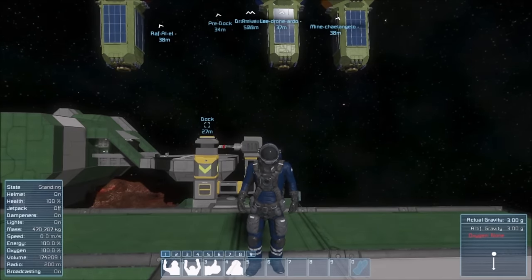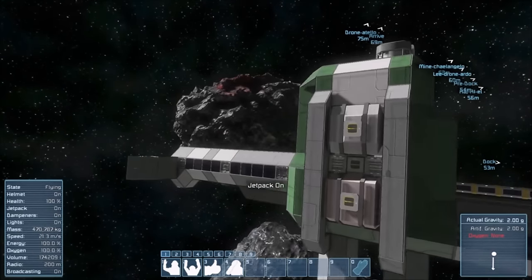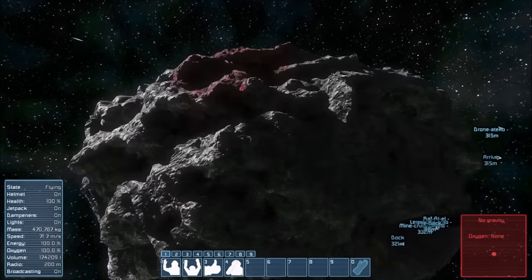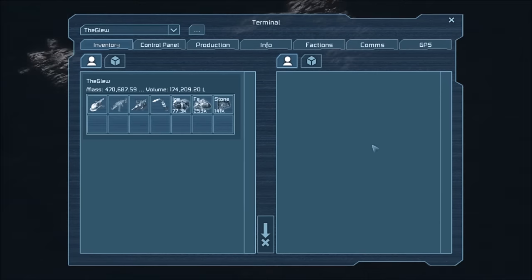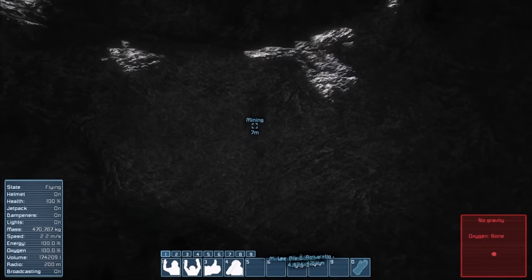All that's left is to find an asteroid and place a waypoint on it. It's important that you place your waypoint on the face of the asteroid that is most in line or visible from your station. You also want to make sure that you place the mining waypoint about 20 to 25 meters off the surface of the asteroid. There we have our mining waypoint.